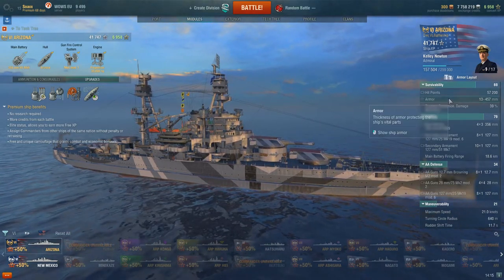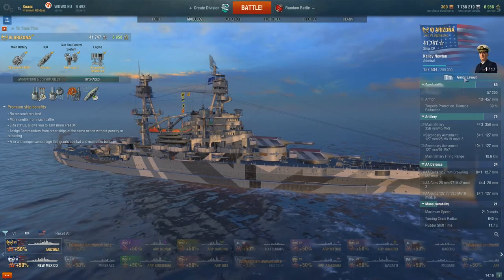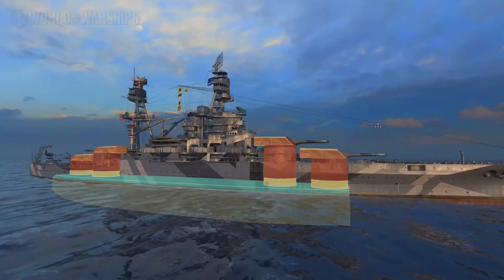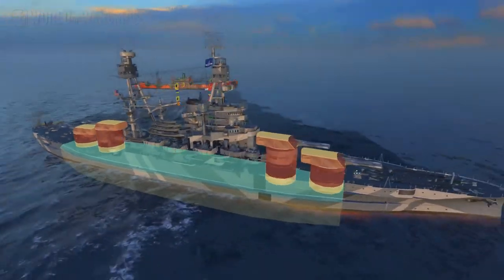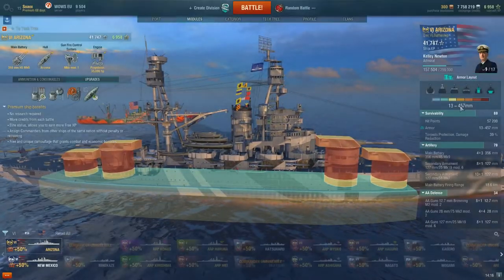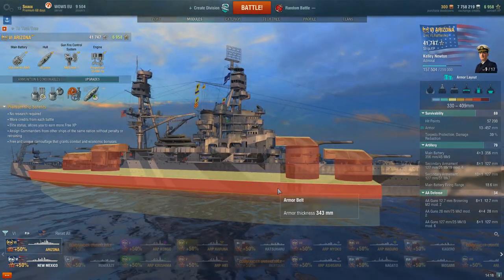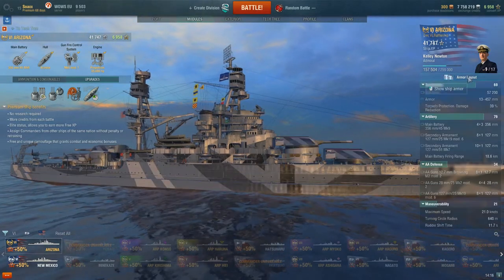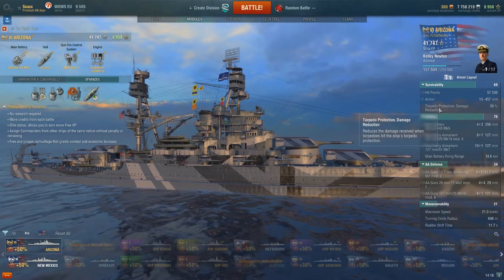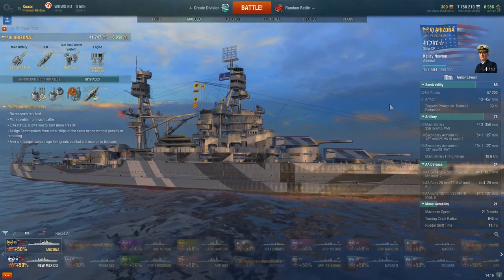Armor: she has 13 millimeters to 457 millimeters, same as the New Mexico with slight differences. The citadel is below the waterline, pretty much standard on US battleships. You don't want to be shown broadside because you will get citadeled, but it's a little bit harder because it's not above the waterline. The armor belt thickness is 343 millimeters. She has a torpedo protection reduction of 39%, where the New Mexico has 42%.